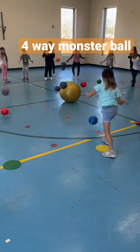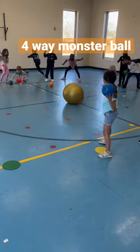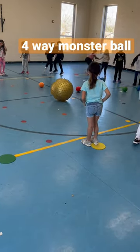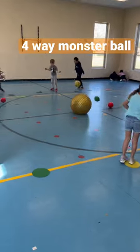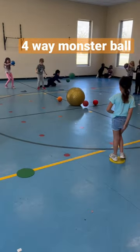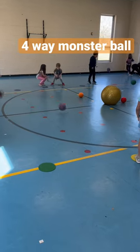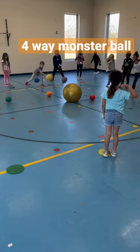This game is called four-way monster ball. We divide the class into four different teams. We put four different colored dots out, line them up in kind of a square. We put a big ball in the center. Each player will stand on their dot. They will have a ball to start off the game.